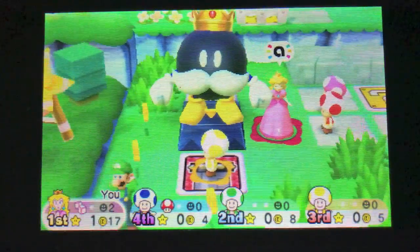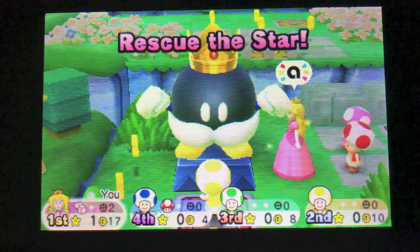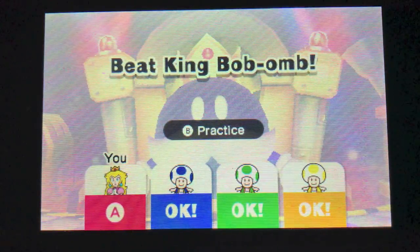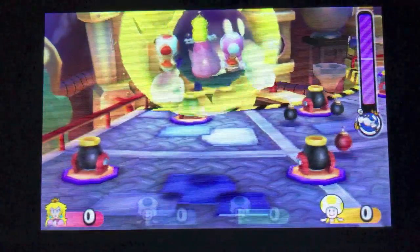I like how the boss battles make it very important for you to win because there is a star at stake, and everyone knows I need that star. Boss time! Yahoo! Rescue the star! I'll have the advantage because I've got two extra helpers on my team. The only thing is I have to rapidly press the A button right now. Come on, Toadette — we gotta win this minigame!